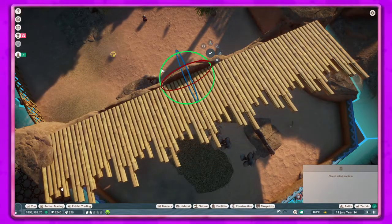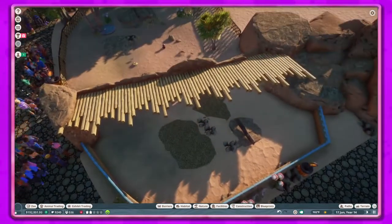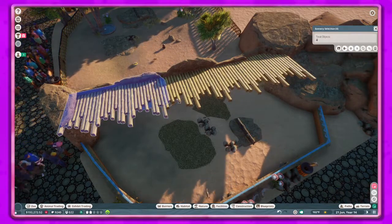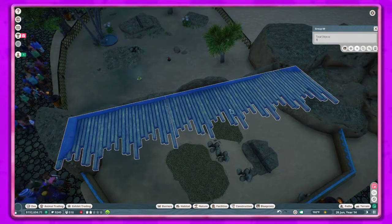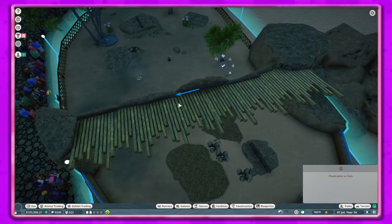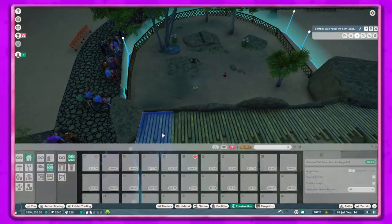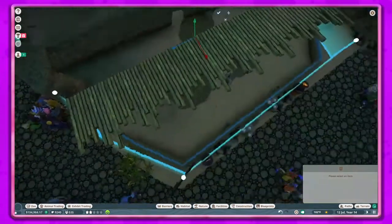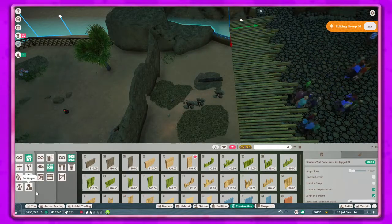I try to get it angled right, and as you can see it's way too low right now. Later on you can see that the keeper just can't even walk in the habitat, so we fix that — don't worry. I move this out and over so we can get more coverage, because obviously I want this whole part of the habitat to be sheltered, and in the end it also shelters some of the guest path which is good too.